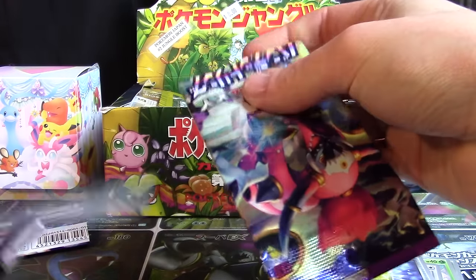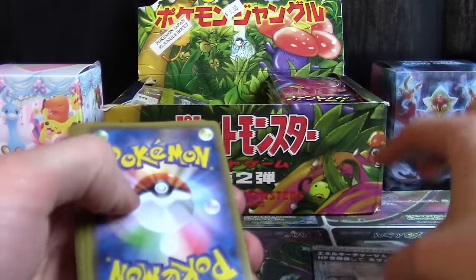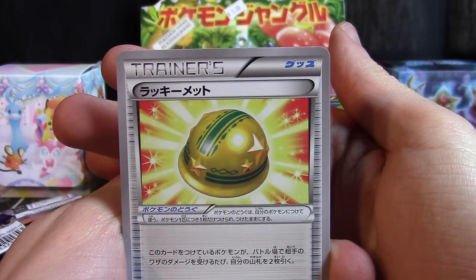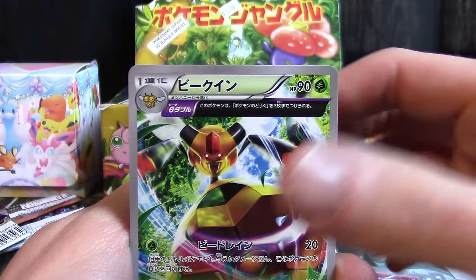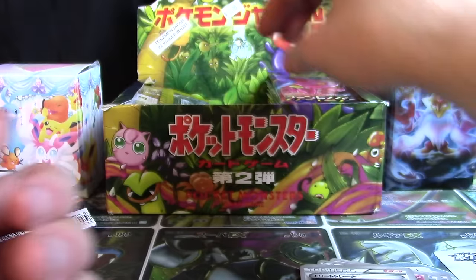On to our pack of Bandit Ring. Make sure you guys go down and hit the like button if you are liking the Japanese booster pack opening each and every Monday on this channel. We've got what I think might be a Lucky Helmet, a Cottonee, an Ancient Trait Vespiquen, an Eevee, and an Ace Trainer card.